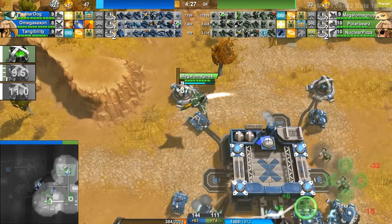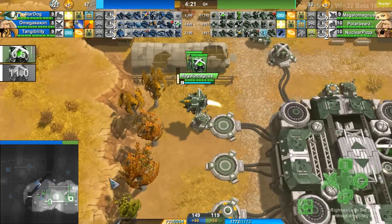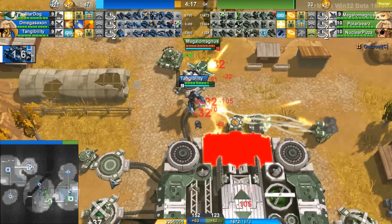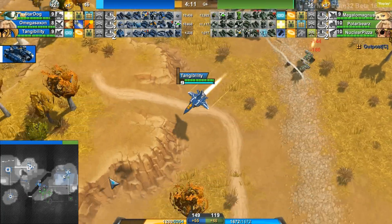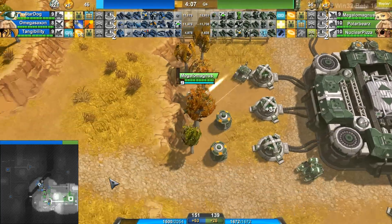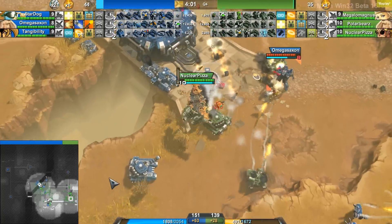Megalomagnus is trying to do something over here, but not that much you can do with just those high-level creeps — it's not really going to do any neutralizing or unit killing at all. And Tangi is going for the front door, just trying to put in whatever damage he can with two blaster guardians in hand. Both of them do get killed, but Tangi doesn't get killed before he gets back to his outpost. Megalomagnus is trying to fill these sockets with money makers.